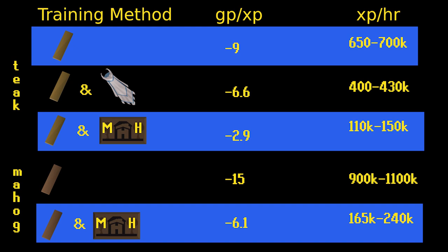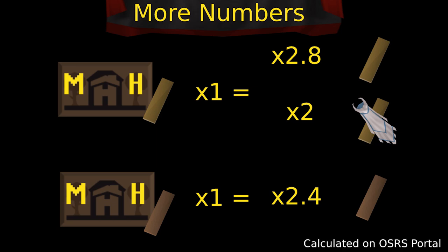The rates you can get for Mahogany Homes will vary depending on how focused you are, whether you're using NPC Contact, and if you're using all the teleports. You can expect an average of around 200,000 XP per hour with mahogany planks and around 130,000 with teaks, but these can go much higher. This is especially important for Ironman accounts — one plank goes much further in terms of experience in Mahogany Homes. For example, 1,000 teak planks used here equals roughly 2,800 used normally, or 2,000 with mythical capes. And every 1,000 mahogany planks in Mahogany Homes equals about 2,400 used normally.